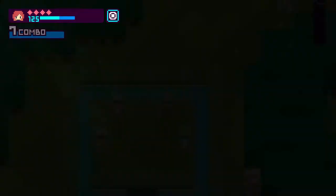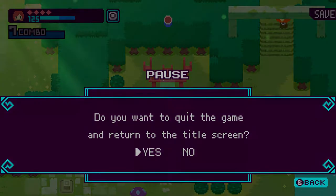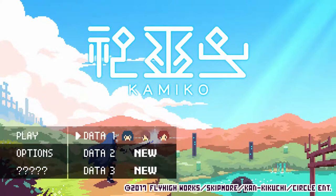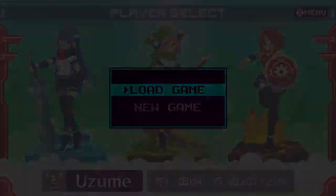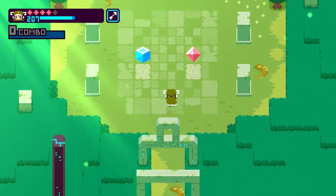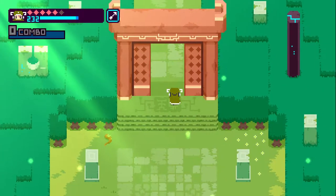I reached a save point, so I'm actually going to return to the title and switch to another character to show them off too. I was just playing as Hinomi. Now Uzumi, my bow character — I think I'm at basically the same spot, moving on towards the boss fight. I'll pick up some extra SP and another life item, and we'll move on to the first boss fight.